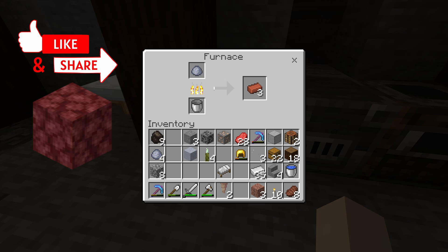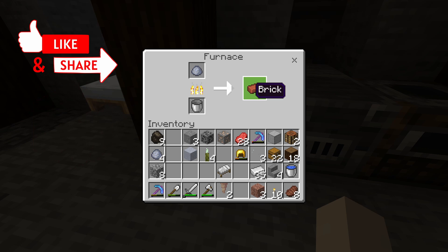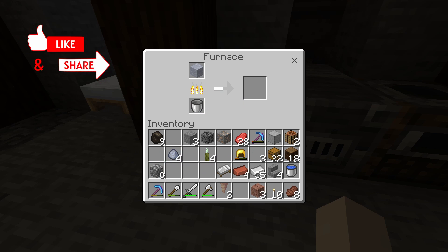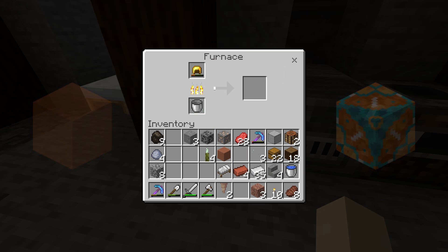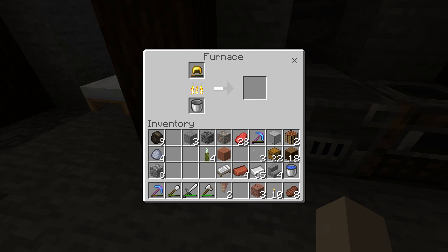Netherrack can also be cooked into nether bricks. If you combine four clay balls you'll get a clay block, which can then be cooked into terracotta and dyed. The dyed terracotta can then be cooked again into glazed terracotta. Gold, iron and chainmail armor, tools and weapons can be cooked and you'll get nuggets in return. Meats, fish, potatoes and kelp can also be cooked into better food sources.